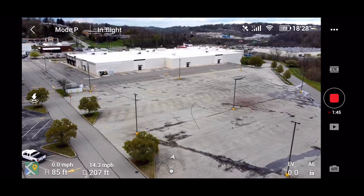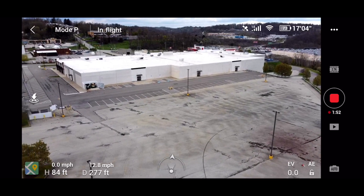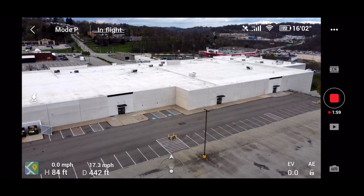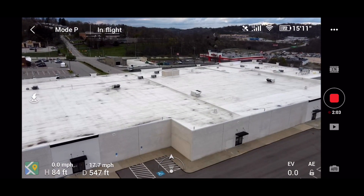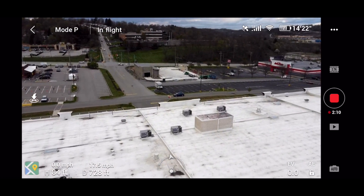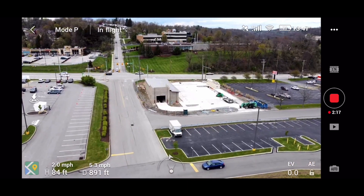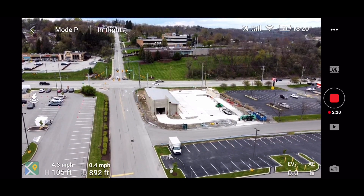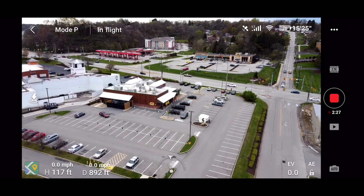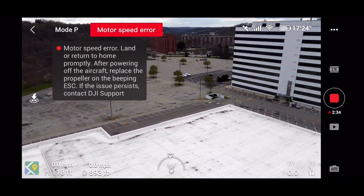So let's head on over here. I always get that signal interference over here when I'm by this building — that's just a common occurrence. Construction is at a dead stop on the car wash, as you can see. And then over here at the Texas Roadhouse they're doing the carryouts. Motor speed error — I don't know why that would be.